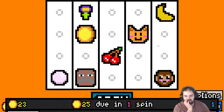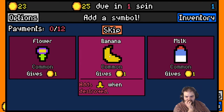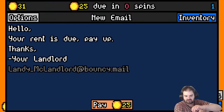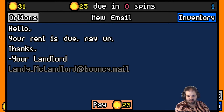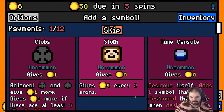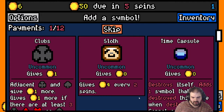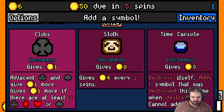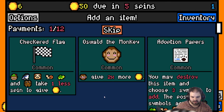So if the monkey and the banana end up next to each other — let's get another banana — that will get destroyed. Rent's due. I made 31 coins and I've got to pay 25. Rent has increased to 50 and is now due in five spins. We haven't had any items destroyed yet, so I can't get a time capsule. I might get clubs and we'll try and go for these suit symbols — try and get some more of those.